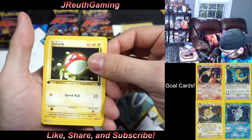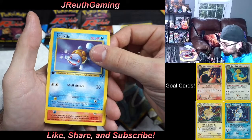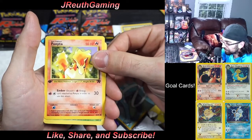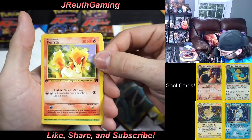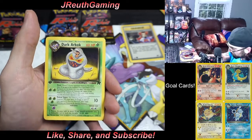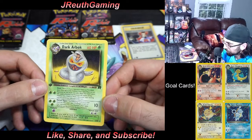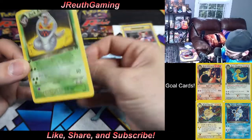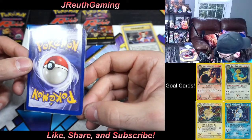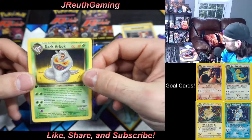Slowpoke again, second time. Voltorb again, second time. Squirtle again too — we'll take it. Charmander, Ponita. Show me red — it's green, so it's a Pokémon. Dark Arbok, non-holo! We'll take it for sure. The back looks clean, little white on the bottom but nothing too crazy. Dark Arbok, First Edition Team Rocket — that's the second rare pulled.